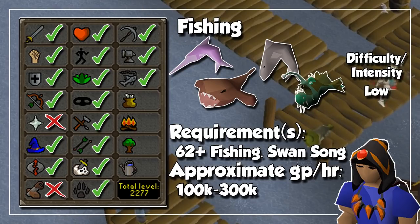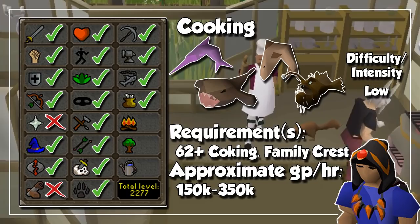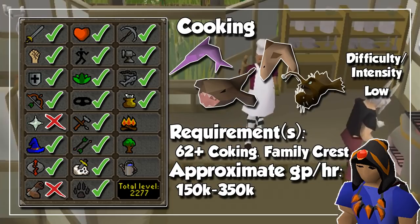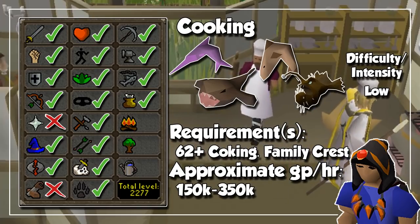Opposite to Fishing, we have Cooking. First of all, I would recommend doing the Family Crest quest in order to obtain the Cooking Gauntlets, so you can burn less food. The cool thing about it is that almost every single fish will be profitable when cooking, even if you burn just a few of them. So this method will be completely up to your level and the amount of money you are willing to spend on raw food to cook and sell later on. Some great places to cook would be Catherby and the Rogues' Den for quicker banking.